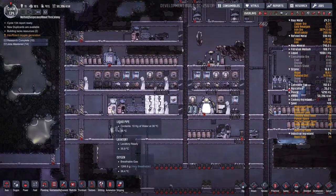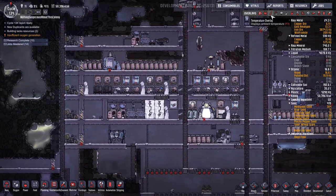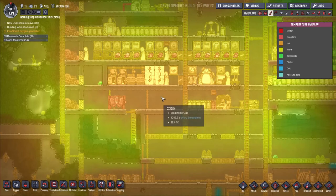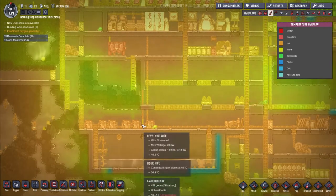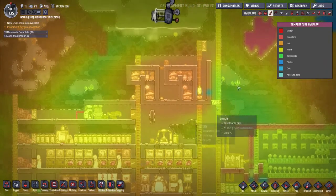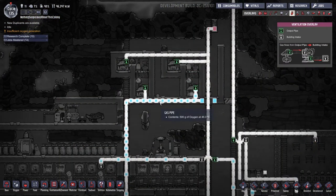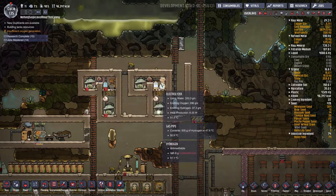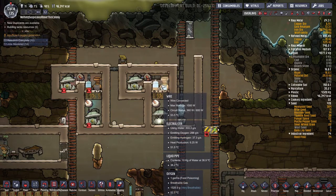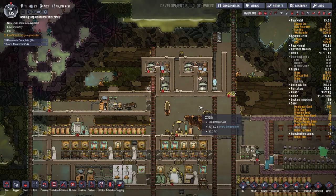Welcome to Oxygen Not Included. Today we're going to deal with the most dire threat our colony is facing: overheating. Looking at the temperature overlay, we have quite a bit of heat coming into our base. Most of it's our own fault — we have these batteries with no insulation, so heat is coming up into our base, and we're pumping extremely warm oxygen at 46 degrees Celsius. The electrolyzers produce very hot oxygen; if they get up to 70 degrees Celsius, the oxygen they produce is also 70 degrees, and the duplicants just don't like that.